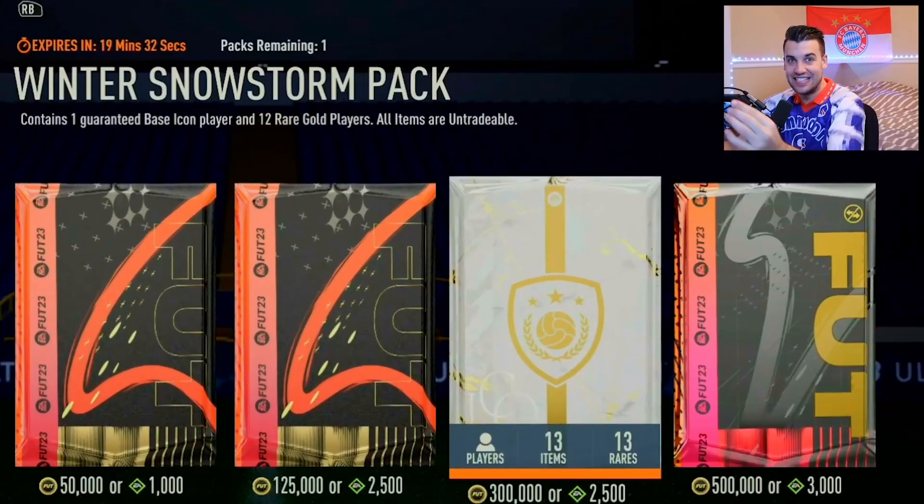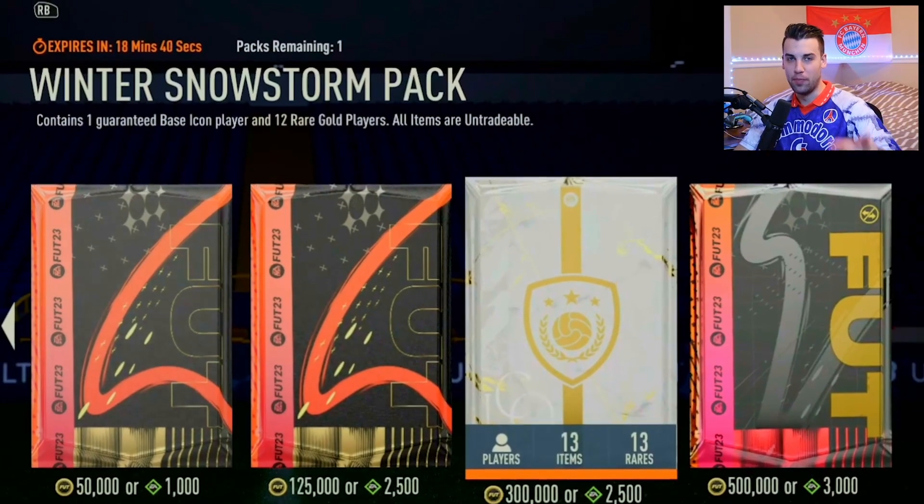EA Sports have just released this insane winter snowstorm pack. It includes 12 players, but most importantly, an icon. So we're gonna open this bad boy up, but the twist is I'm not gonna know who's in the pack.